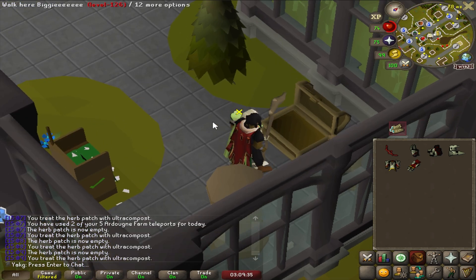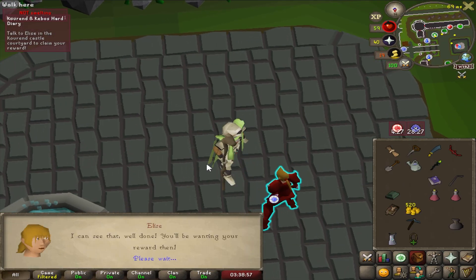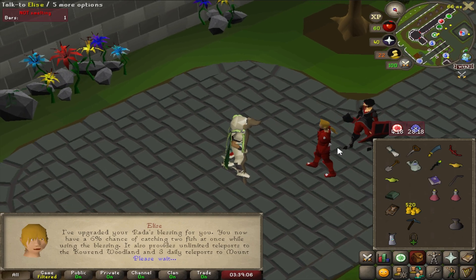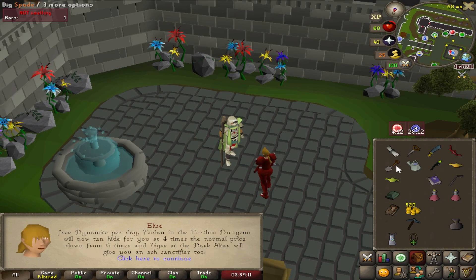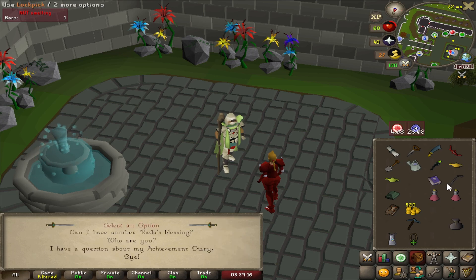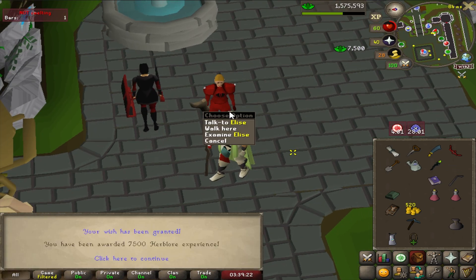There's always something to do — let's try and do this diary; it's too good not to. At least I've completed all my tasks. We get a new Rada's Blessing — actually probably better than the first one — and I can now teleport to Mount Karuulm. We also get some lamps for Herblore.